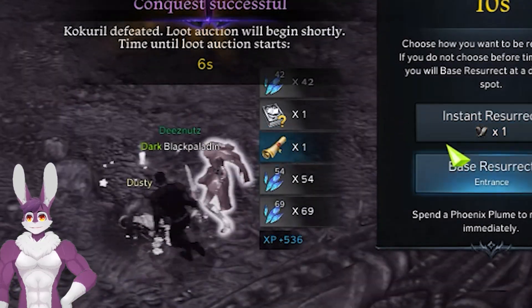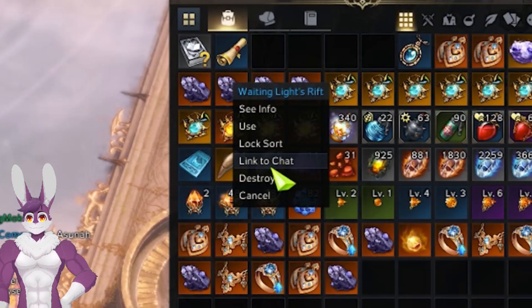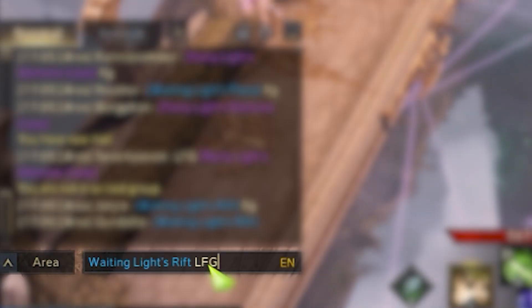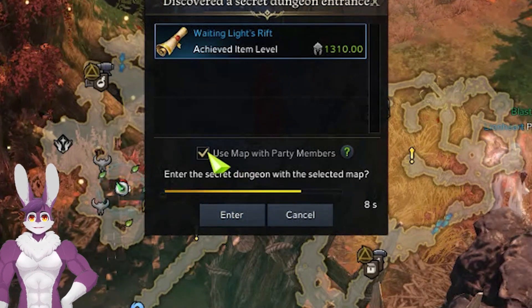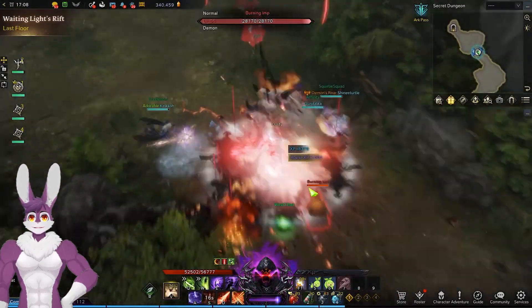After you defeat the final boss, you get a treasure map with random rarity. Leave the dungeon using the Song of Escape. Link your map to chat using Ctrl and right-click, then type LFG using Area Chat. Join a party of 4 and share your map. Entering the secret dungeon, you'll get a prompt to receive 4x rewards. Find and kill the boss and you're done — it's really easy.